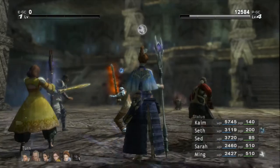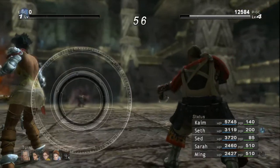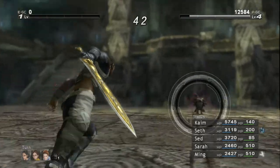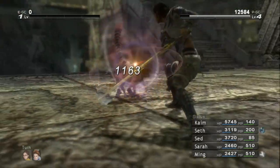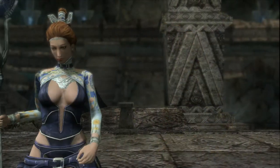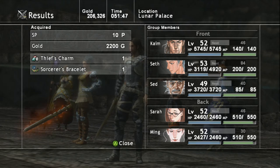This should take her out — and there she goes. Not really a hard battle, but we took her out quickly because of our level. Beating her will give you 10 SP, 2,200 gold, a Thief's Charm, and the accessory we've been waiting for: the Sorcerer's Bracelet.